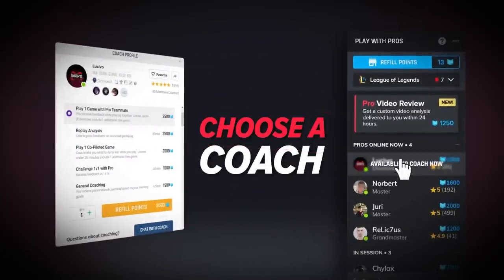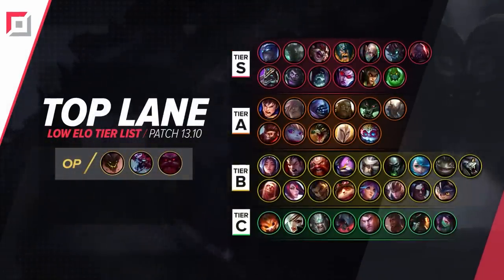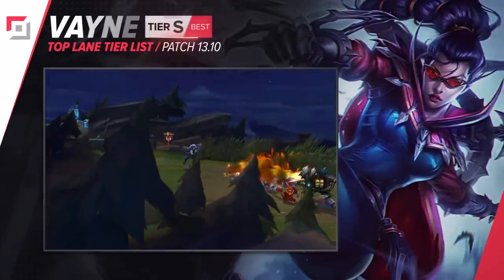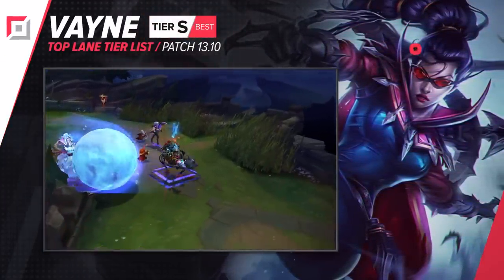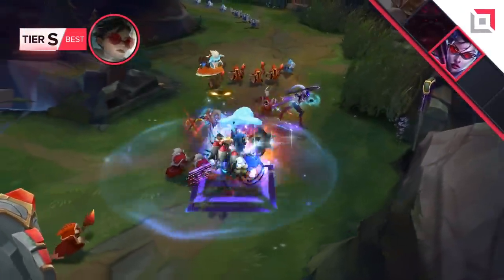Let's move over to our top lane tier list. We don't have as many crazy changes here — just minor adjustments and after-effects to direct buffs to items. However, there is one new champion we really need to talk about in the top lane, even outside of high elo. Vayne has received a bunch of new item choices that feed right into her on-hit nature while attacking lightning fast, with top laners dreading this champion and some even straight-up banning this infamous pick.